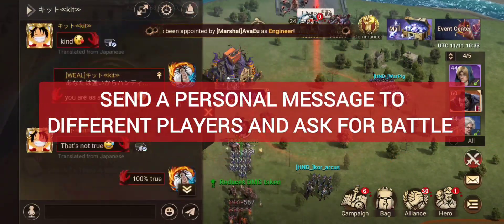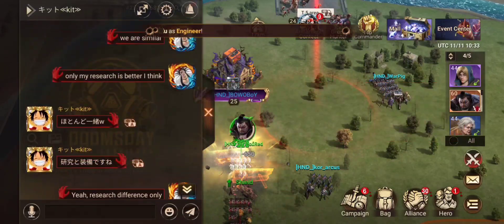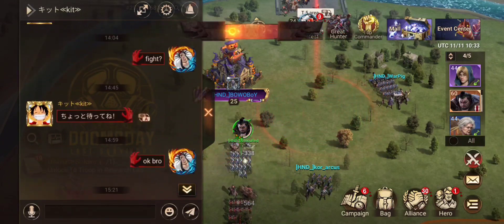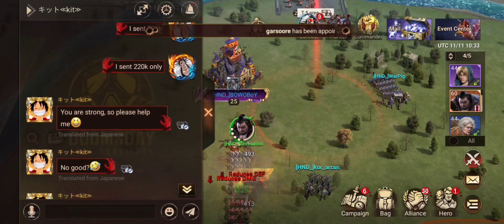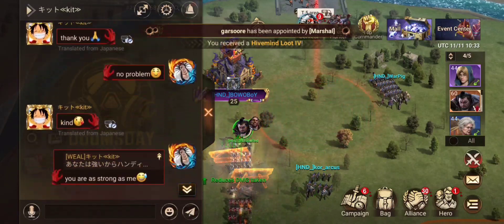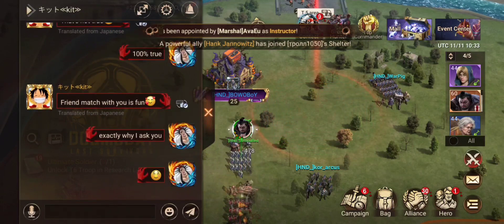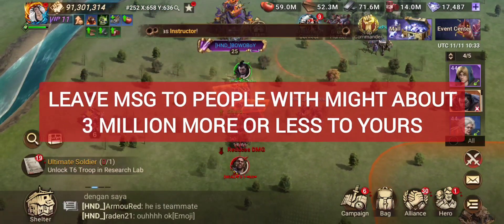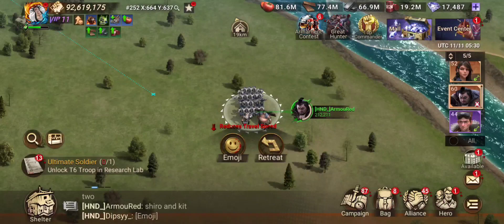The third way to earn points through the kill event is to send a personal message to players or ask for it in region chat. Many players, like yourself, are looking to fight and earn points. Drop them a message and coordinate a place to fight, then spar it out and earn your points. Another trick is to go through another alliance's member list and message people with might equal to yours or plus or minus 3 million your might. Most likely you'll get a positive response and then you can spar for points.